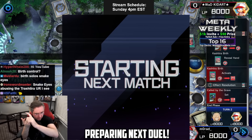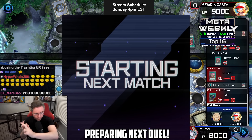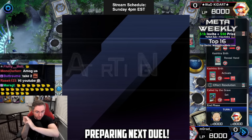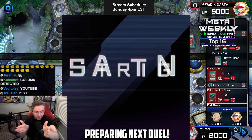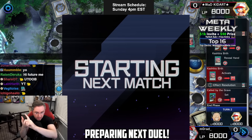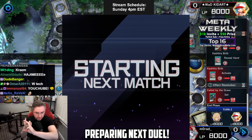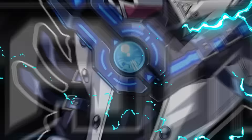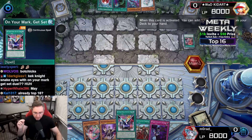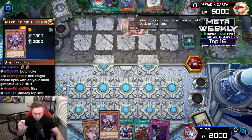Welcome to the Top 16! We're getting into it with the new pack release day. What came out was Earthbound 2, Steena, Resonator, and also Transaction Rollback — a big card, probably the most influential card for the new pack. Will we see it in the new tournament today? Hopefully, by watching as long as you can, that greatly supports me. Liking, subscribing, all that good stuff.